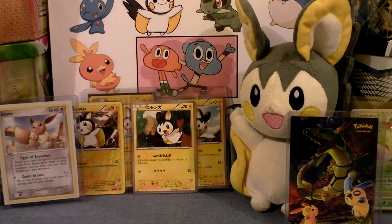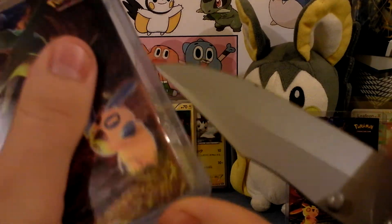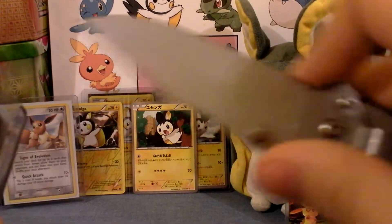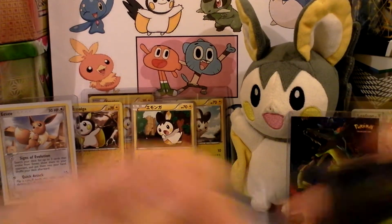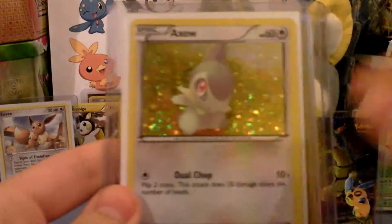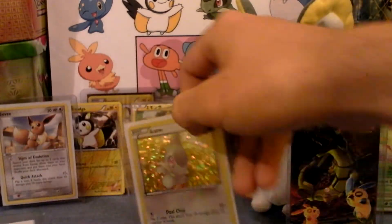I'm gonna try and use them as well, I don't know if I can put them in my deck. I'm gonna try and open them straight for the camera. It's more complicated with my knife. The Woobat McDonald's promo and the Axew, which is probably one of my favorites besides the Emolga. It's very cool. He's like giving me all the McDonald's holos. It's weird.